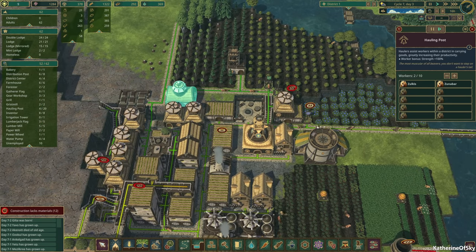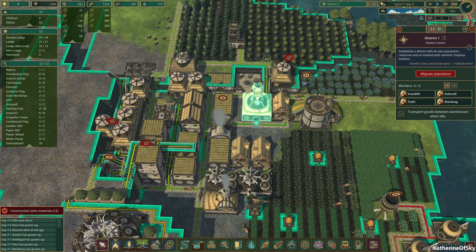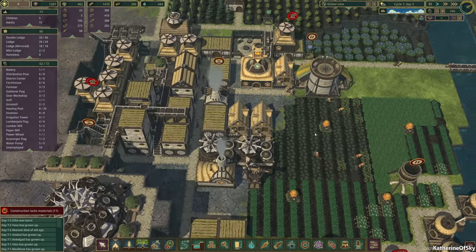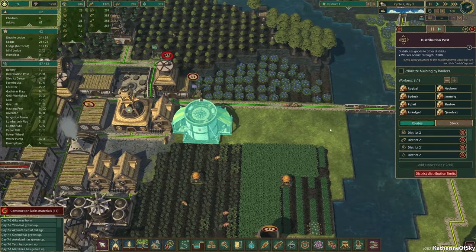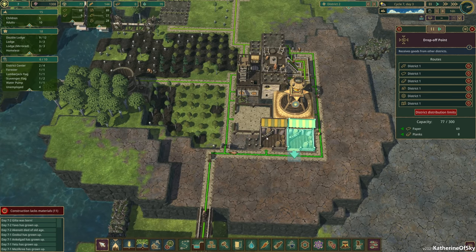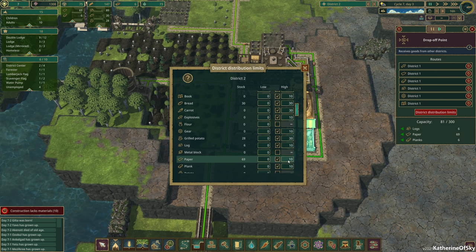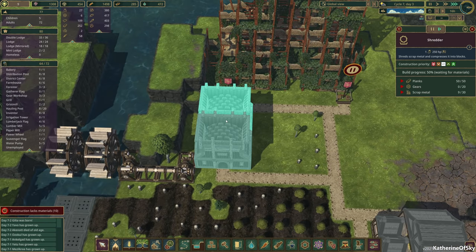Let's check our hauling post. We have 10 unemployed in this part of the city, so let's put some more workers on hauling. What about our distribution post — let's put two people there just in case. It looks like they're transporting stuff we need here: paper and planks. We have a lot of paper here — it's down to 10, but I think we have to spend all that paper first before they're going to do much about it.